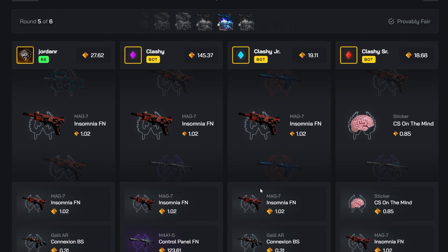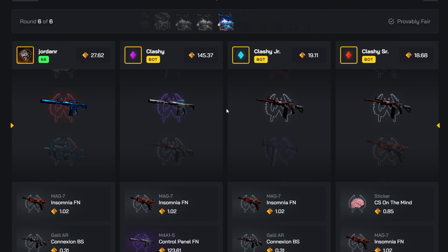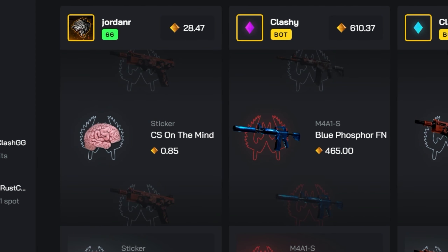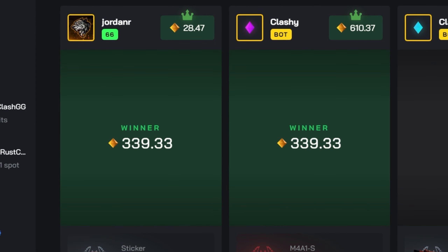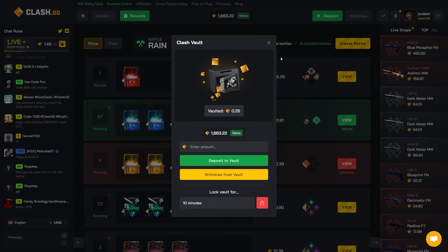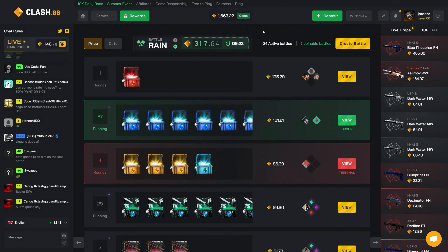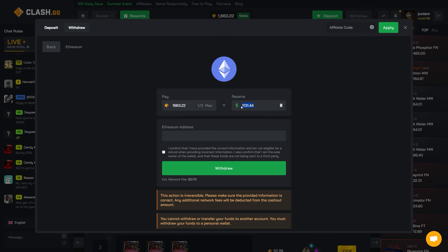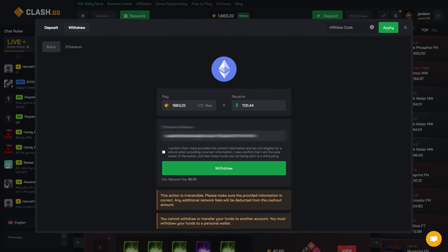That would have been bad — come on, let's pull the Blue Phosphor to end off. We get some decent profit — let's go! That didn't pay great profit but I'll take it. Running off with almost 1700 — we're fairly close to 1700. That's still over a thousand USD, 1.1k, so we're going to cash that out immediately.